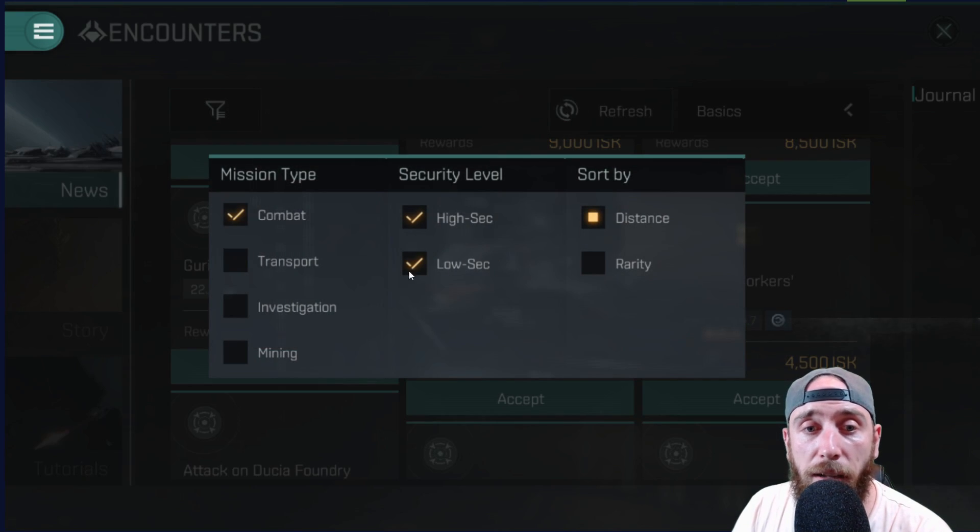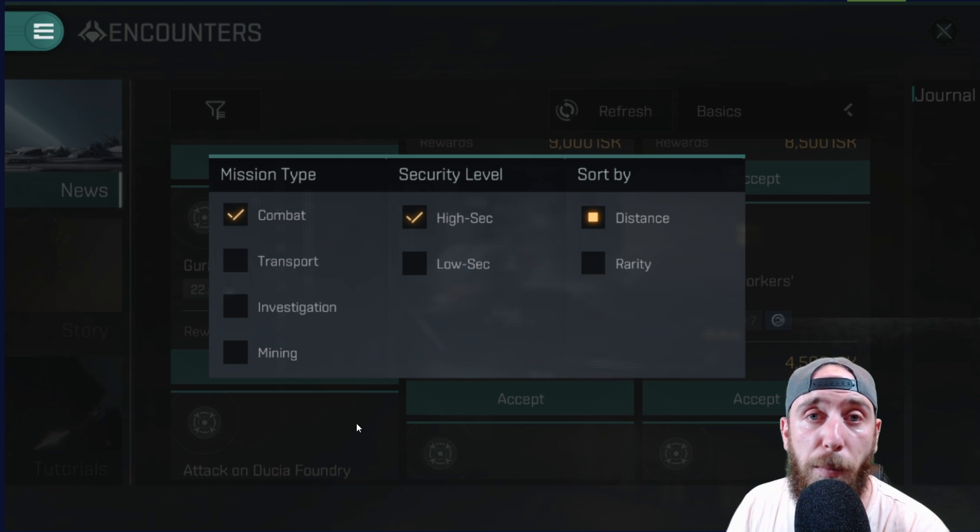Now if you don't filter, you'll have transport, investigation missions, and mining missions. I'd filter for combat, for example, because it's a lot safer to do that at this moment in time. You can pick high sec or low sec — tick low sec off so that you will never have to enter a dangerous part of space where people can attack you.